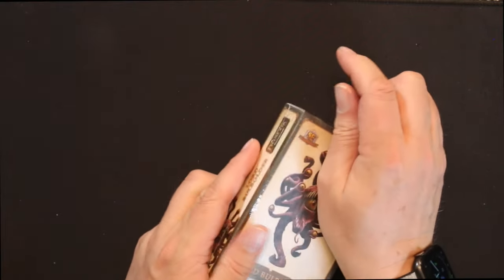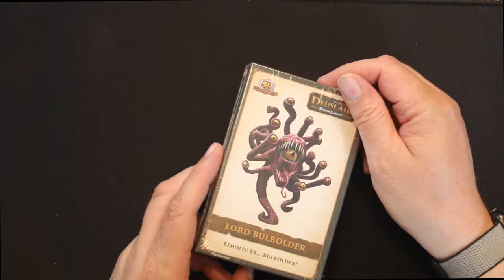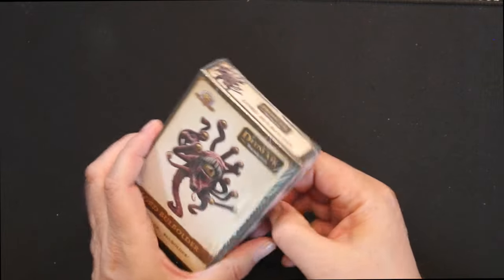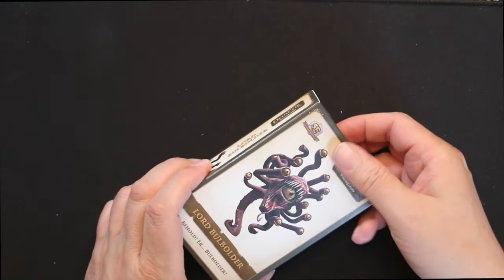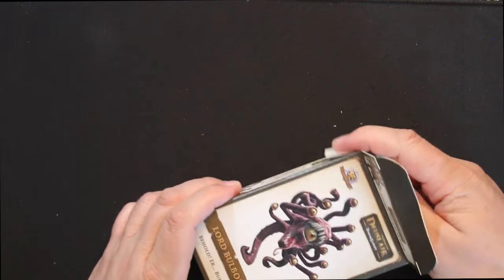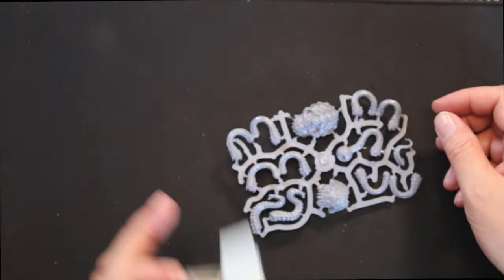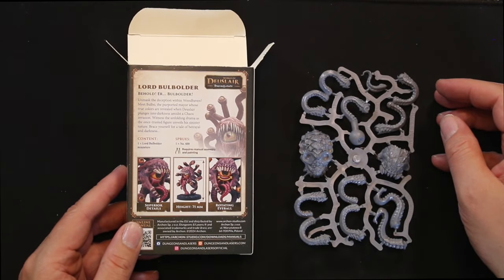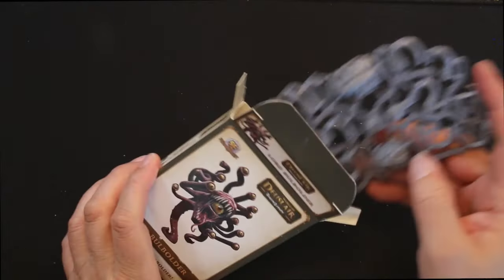Let's start with this little guy — I'm not sure if this was an add-on. We've got the Lord of the Beholder. I'm not sure how this guy came to be — he was either a stretch goal or a returning-backer favor, I can't remember. But there he is, he's pretty cool. Got some stuff for him — a nice little kit.